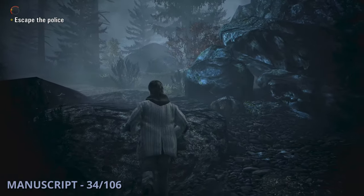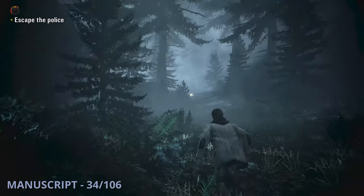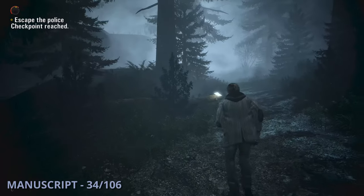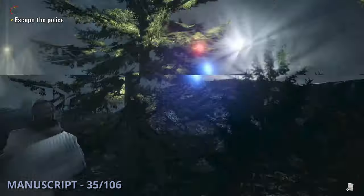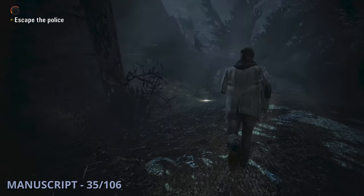Manuscript 34 is going to be after a cutscene with the cops. You'll then be running away through the woods and can find this one to the left after you drop down. The 35th manuscript will be after you see a cop car crash — follow the road to the right of it and this one will be on the left at the end.